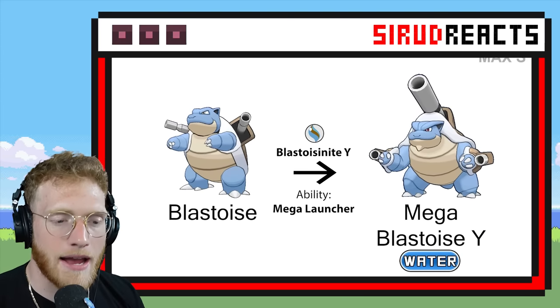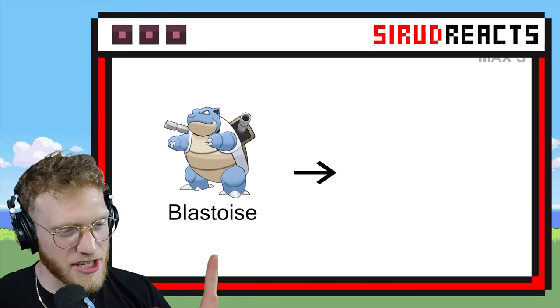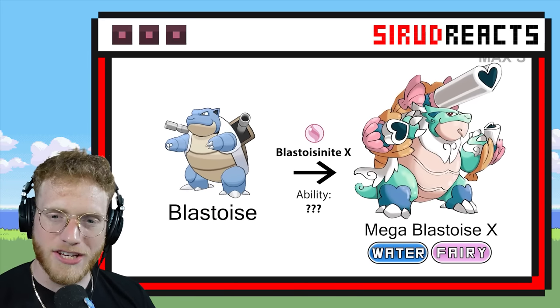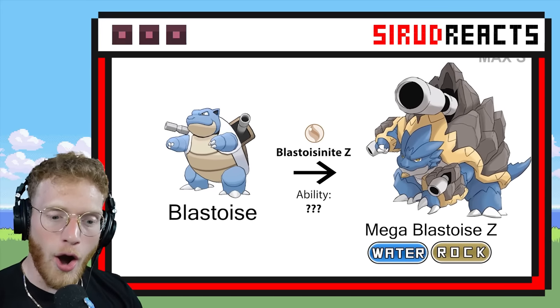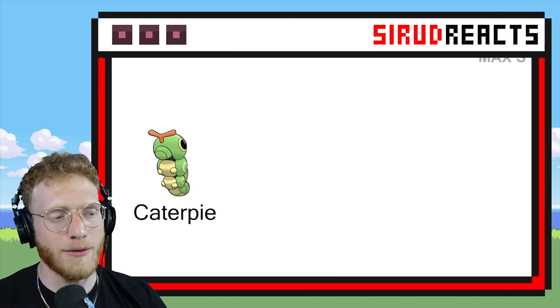Here we have a regular Mega Blastoise. Let's see what the X is. I hope it's gonna be Water Steel. Oh, Water Fairy! I think I might have seen that before. I actually think that's pretty cool. Water and Rock — it's back as like an entire mountain.